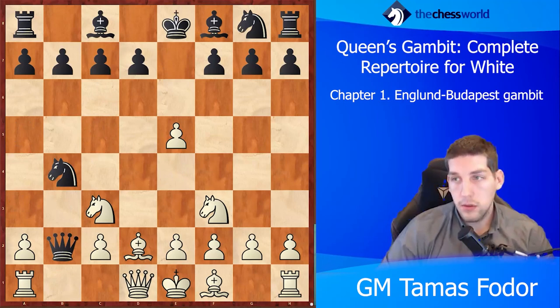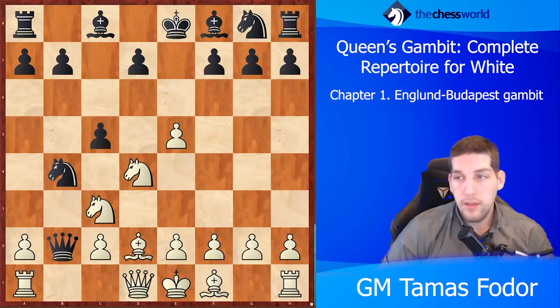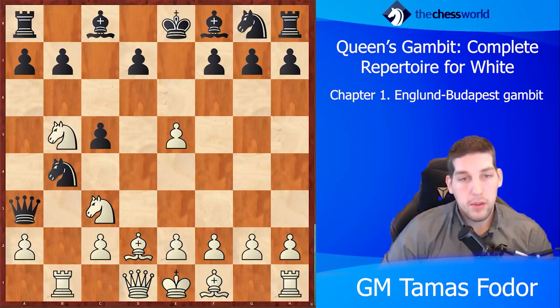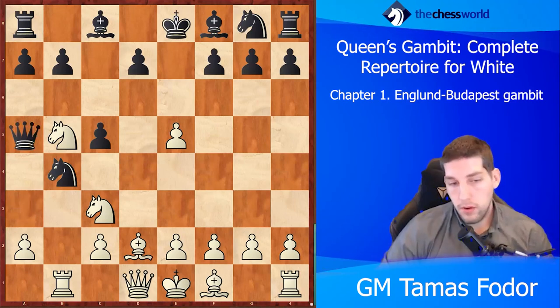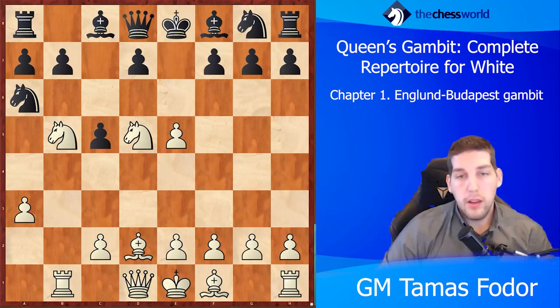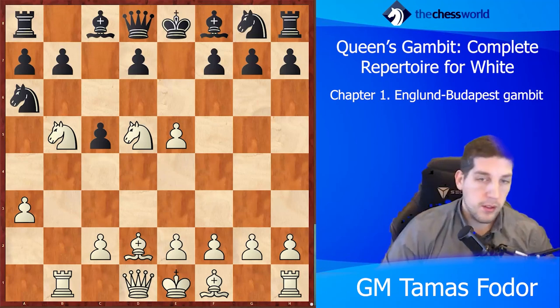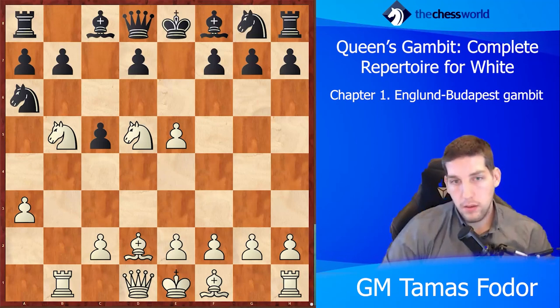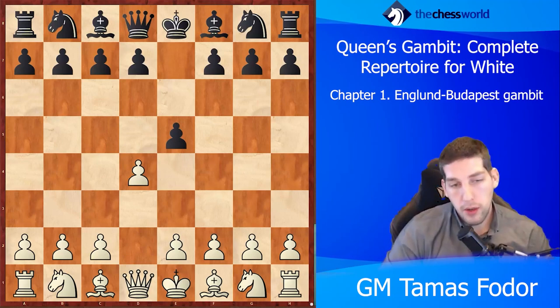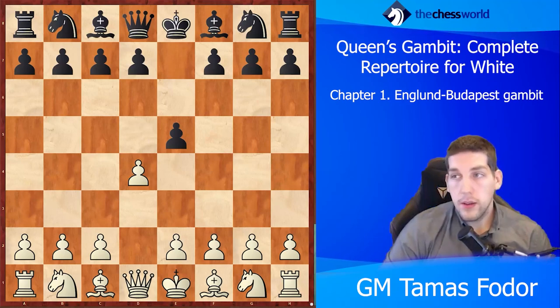For example after knight g7, white could play a3: if black captures on a3 then knight to d5 is just too threatening, so black has to capture on c3. Bishop captures back, then the simple bishop b2 move, and rook b5 is threatening to trap the queen. Instead of bishop b4, black could try knight b4 going after the c2 pawn, but then the simple knight d4 move, rook b1 kicking the queen away — it's already just winning. So as long as you play knight to c3 on move six, it's just a really good position and black is going to be in big trouble.